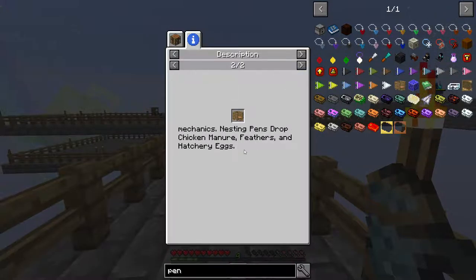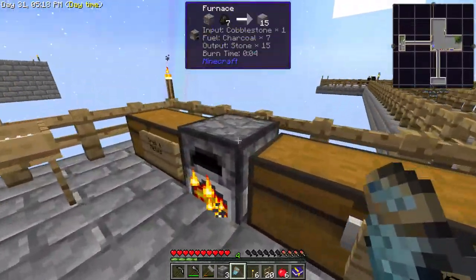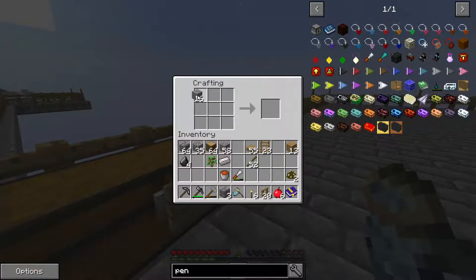So what do you do with it? You place chickens in the pen. Placing two nesting pens will auto-breed two chickens. Nesting pens will drop chicken manure, feathers, and hatchery eggs. That's pretty good — might make one of them then.